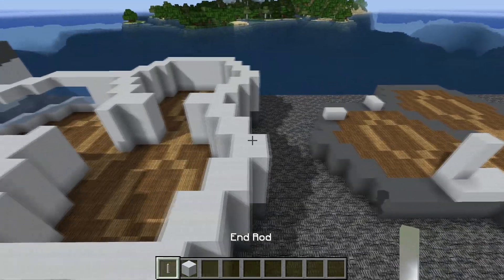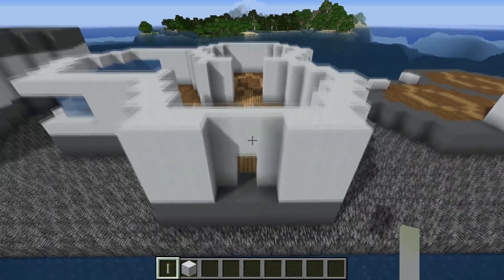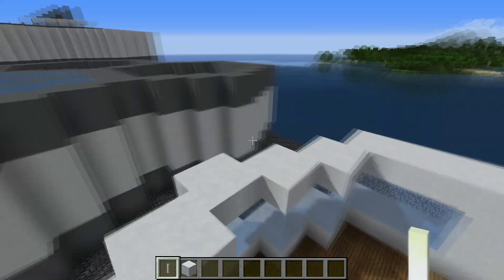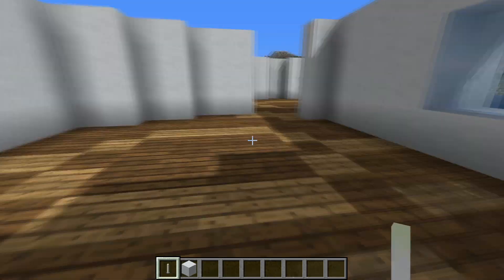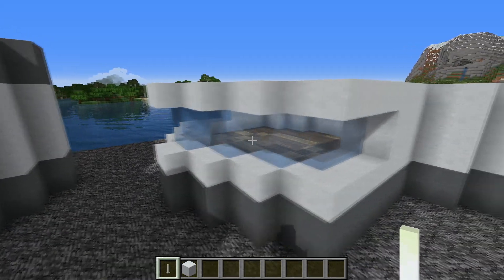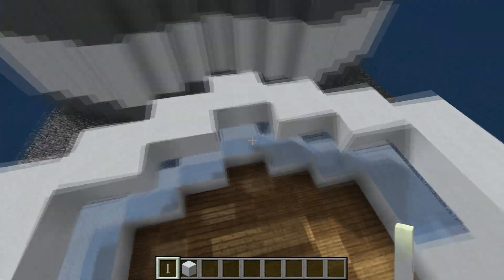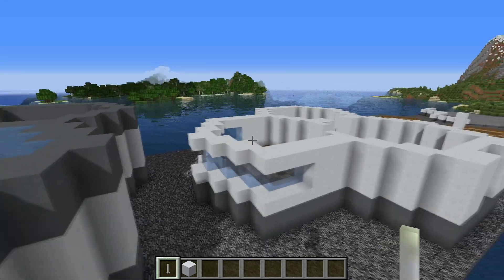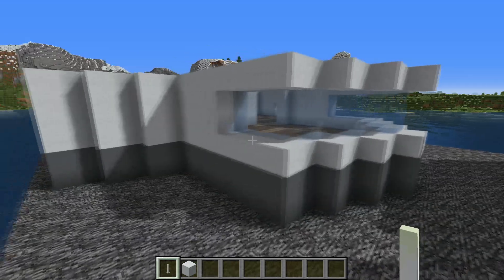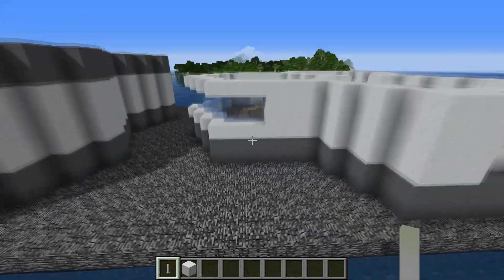Once that is done, your building should look like this, and it's at this point you can add in your door and the window of your bedroom over here. The window design is half of a hexagon — it's one block thick and it's set back one block from the exterior. It's just a little cut out, as you can see. This is going to be the same window design that we use throughout the entire structure.